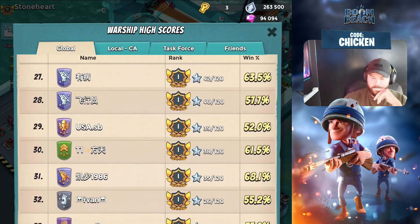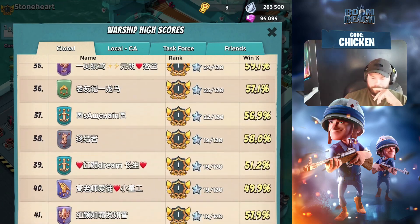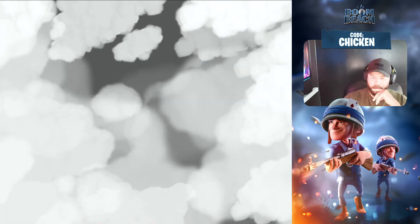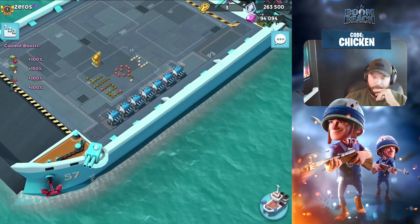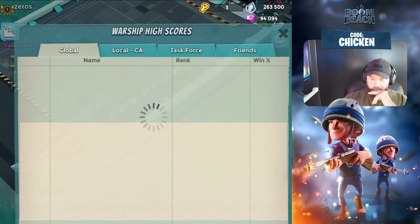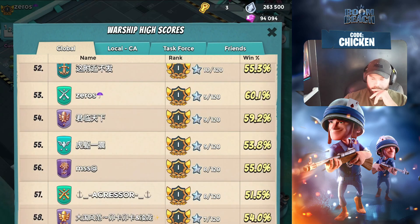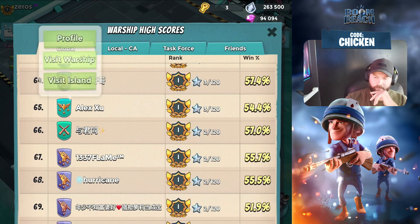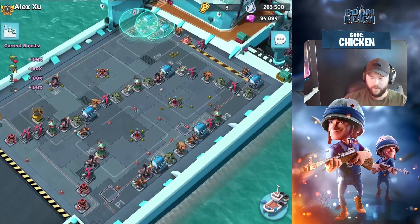Those bases were all the rage a few days ago. Alfredo's number 18 in the world — oh my god. Let's go down here. Zeros is usually a nice one — let's take a peek. Nope, he's done. Aggressor Alex Zoo, he's usually got sweet ones — yeah, I think he parked early too.